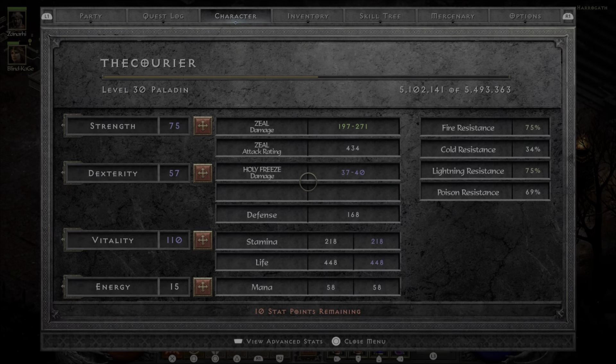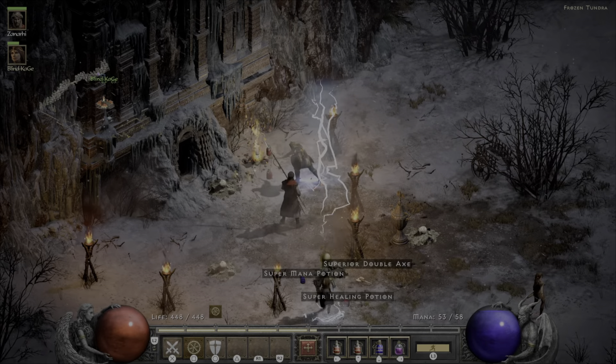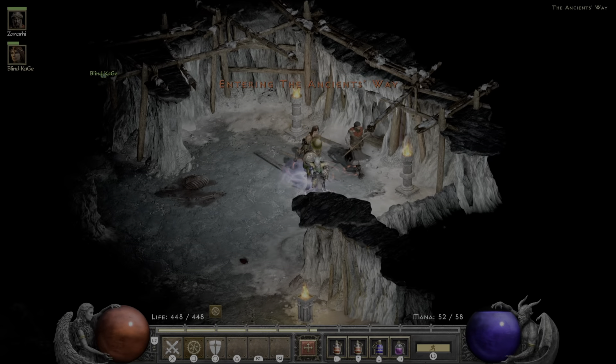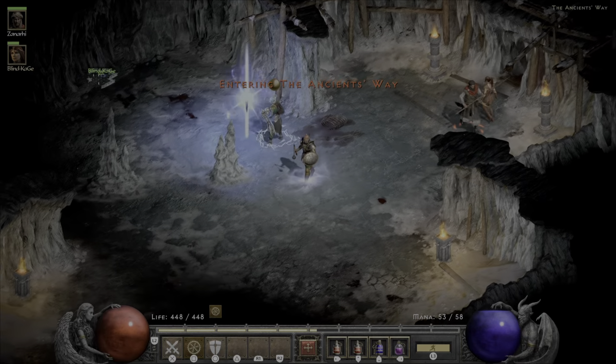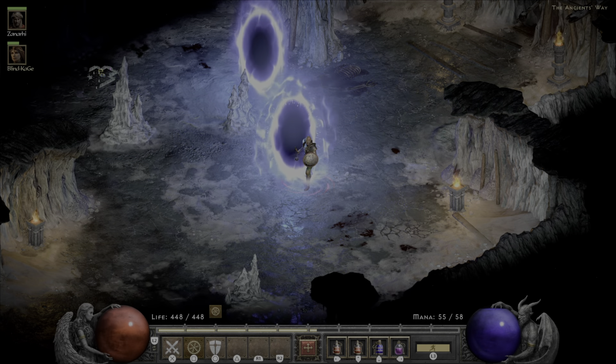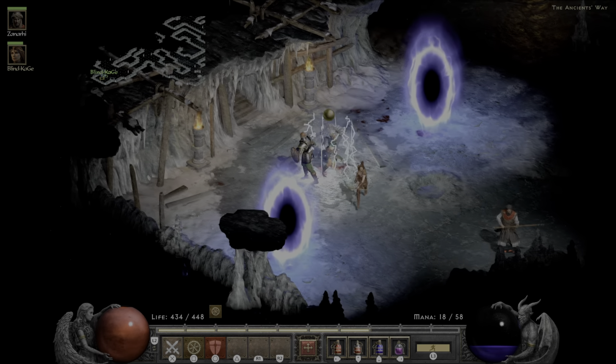For this we're going to pass through a few areas. We're going to start where we left off with Anya in the Crystalline Passage. We're going to take an exit to the Glacial Trail from there, and then work our way through there looking for an exit to the next area, called the Frozen Tundra. Then same thing, we're going to work our way to another exit from the Frozen Tundra to the Ancients Way. This is where you're going to find an exit to the summit, where you're going to face off against the Ancients.